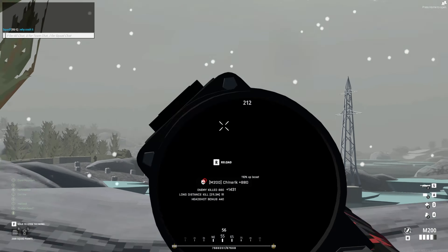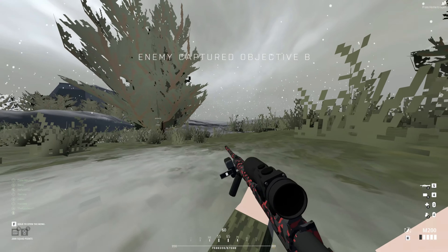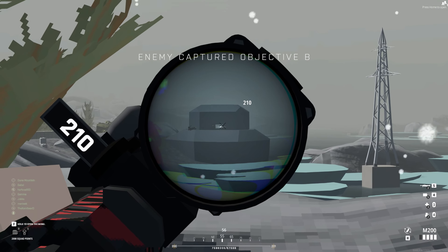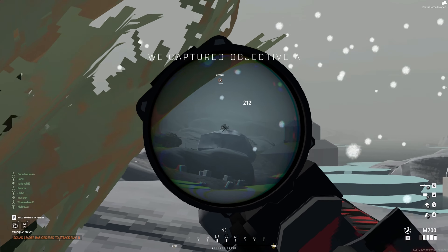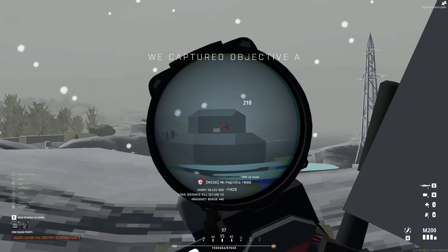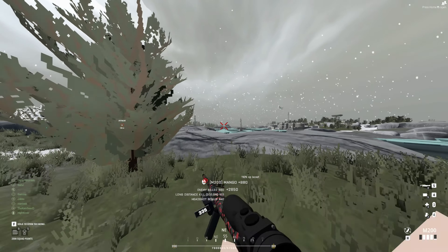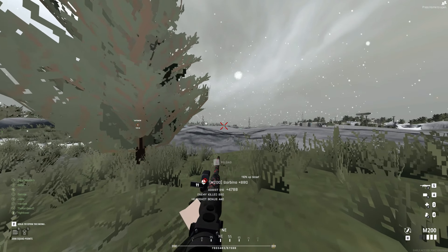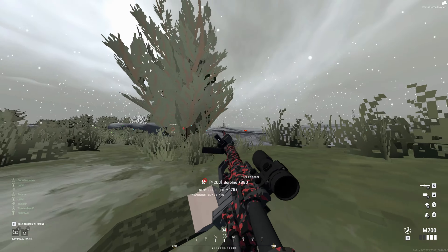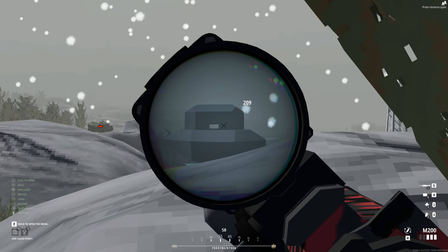Nineteenth, smoke density has been updated, obstructing outside views from within — this change was needed. It was frustrating using smoke to create cover and still be killed through it. Nice improvement indeed. Twentieth, the animation for prone-to-crouching transitions has been adjusted. Twenty-first, grenades now trigger combat status on player spawning — also a nice addition that makes sense.